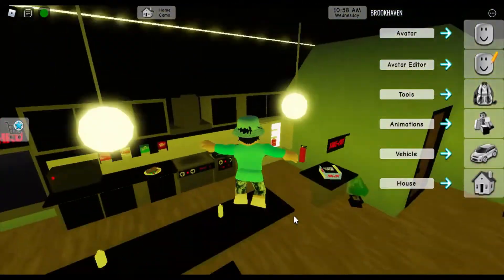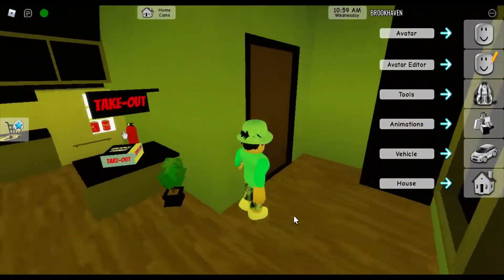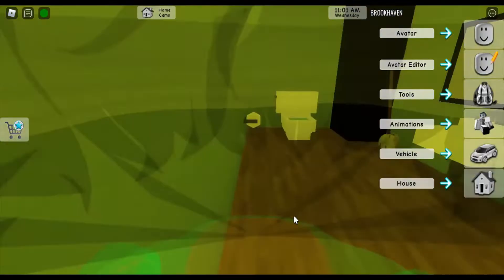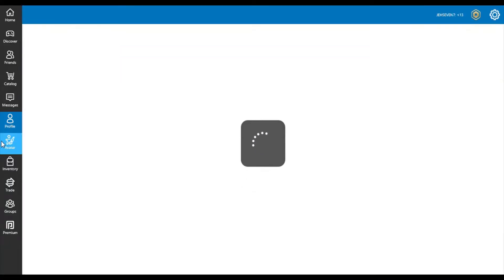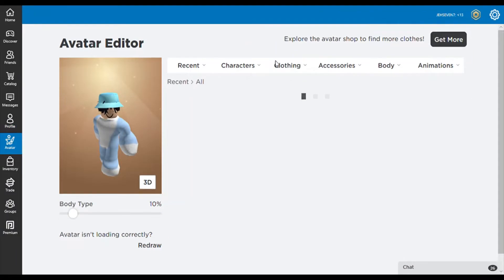Roblox does have to get this fixed because it is a major problem going on. And guys, even when you go directly into avatar, it just starts loading and it might even stay at the top, like something like I'm unable to find this or something. So this is a super weird problem going on in Roblox. I'm just showing you all the things you might see so that you guys know you're not the only ones that see it.